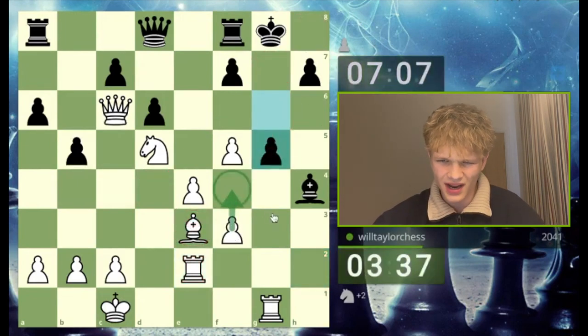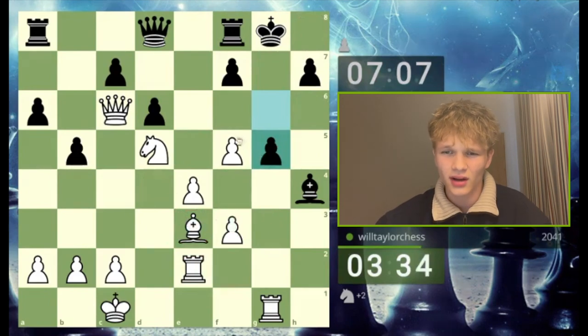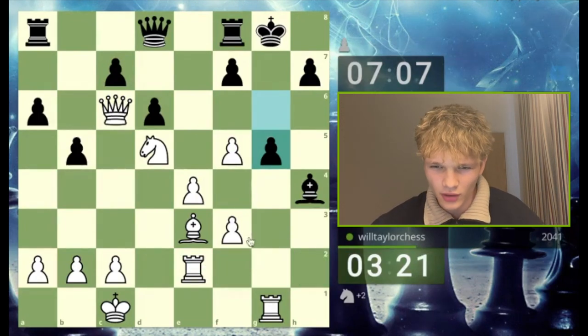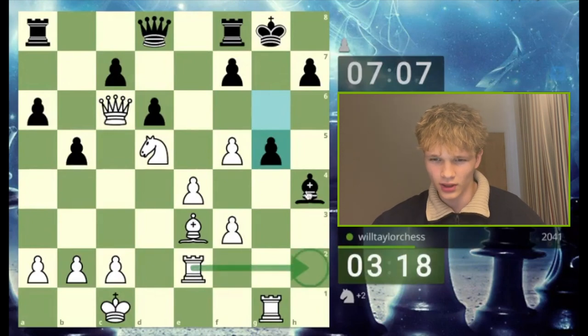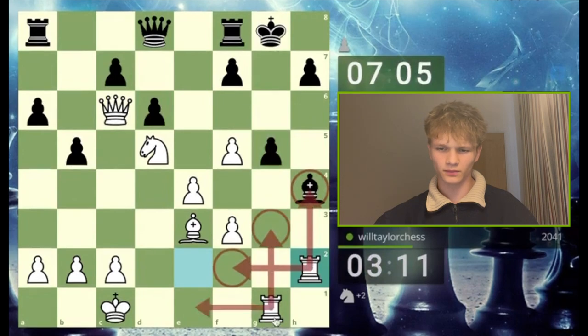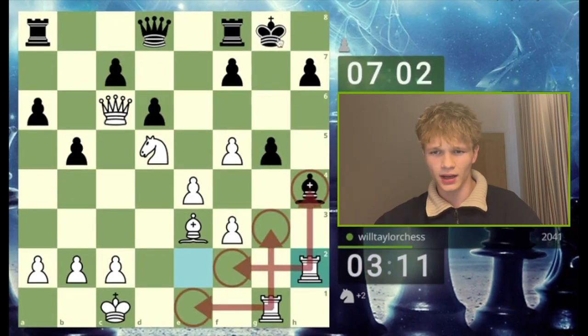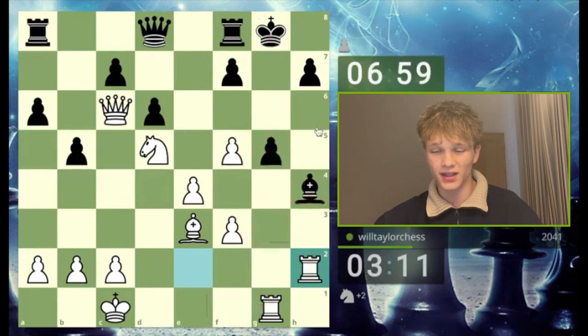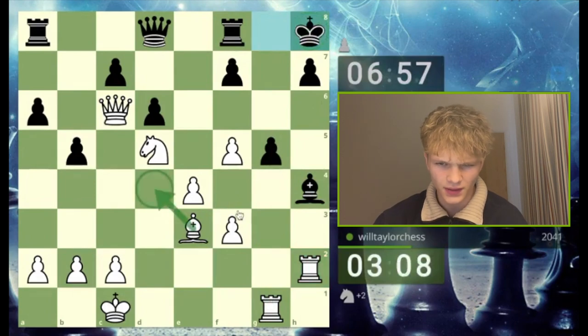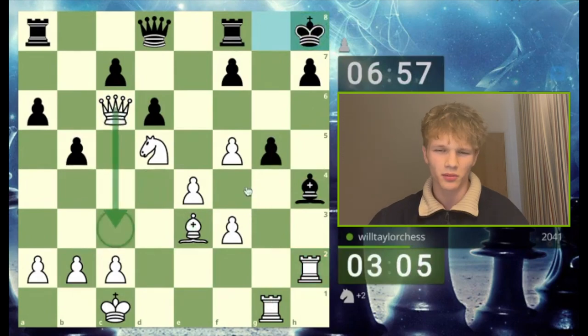F4 looks really good, f6 looks really good — I have about 9 million winning moves, what's a really cool one? Rook h2 looks pretty cool — we hit the bishop, it has no moves where it doesn't hang, and this rook pins the pawn to the king so it's not protected. King goes to h8 and now I can hop onto this diagonal. I'm doing really well — could even make the queen active again.